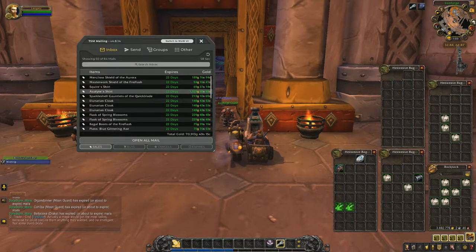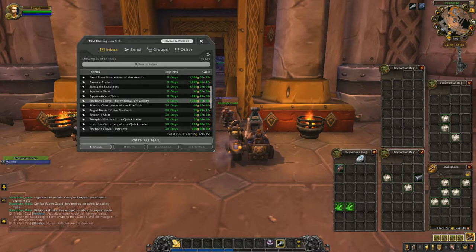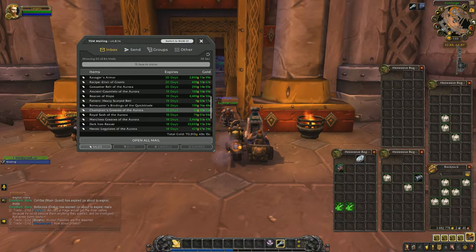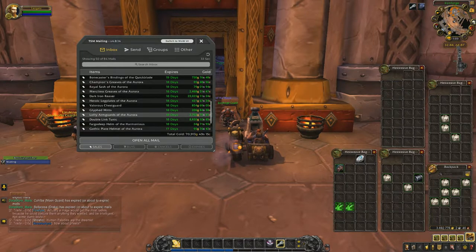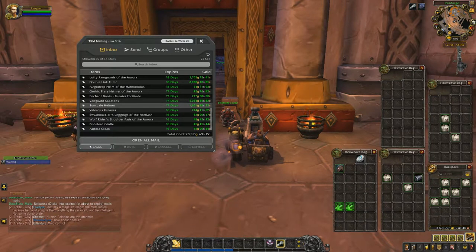Second 50 auctions is 70,000 gold, so that puts us at like 170,000 to 180,000 for the day so far. Nothing really huge here — a couple thousand each. Sun Scale Spaulder, 4,900; Enchant Chest, 2,700; Ravagers, 28,000; Beacon of Hope, 44,000; Dark Iron Reverse Crafted, 23,000; Double Link Tunic, 8,900; Lofty Arm Guards, 2,700; Vanguard Sabatons, 5,000; and Sun Scale Helmet for 1,000.